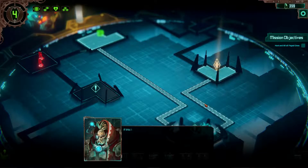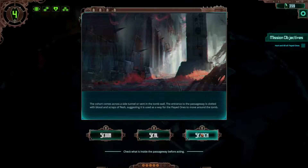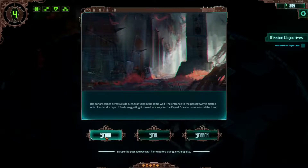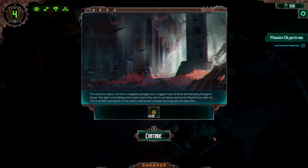Extra Necrons in battle - I can't change it, that's too bad. If this is being used by a Flate One, it needs to be closed. The cohort comes across a side tunnel in the tomb wall; the entrance to the passageway is cluttered with blood and scraps of flesh, suggesting it is used as a way for Flate Ones to move around the tomb. I search and get a command point. The entrance opens not into a navigable passage but a clogged mass of bone and decaying biological tissue. The sight is horrifying, but at least means the vent is not being used by Flate Ones after all - little consolation to the cohort whose will is shaken by the gruesome discovery.